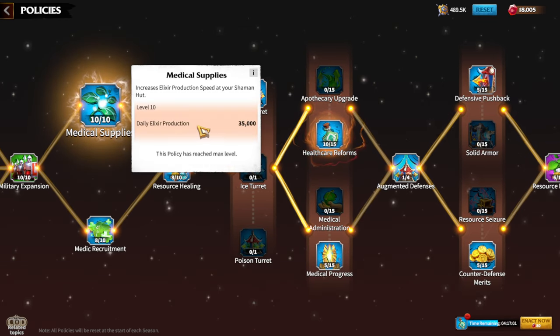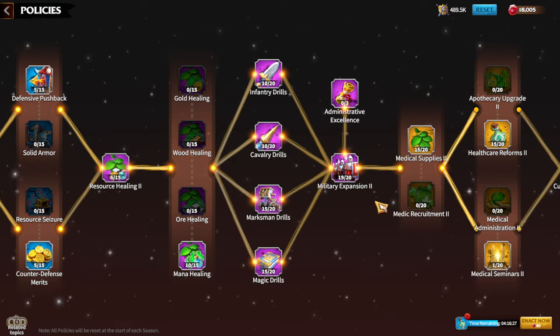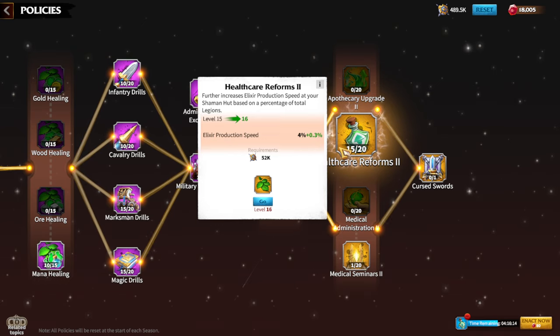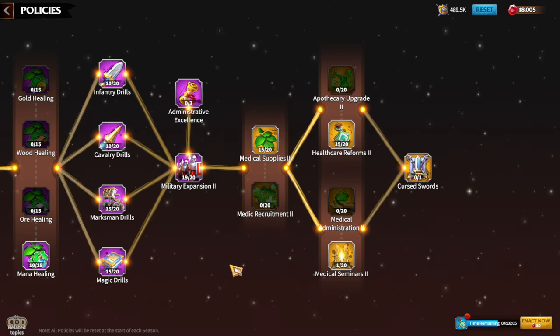Your main objective should always be to upgrade Military Expansion 1 and Military Expansion 2. The secondary priorities in policies are hospitals — specifically medical supplies and daily elixir production. This is your key currency to fight longer, whether against tier 5s or tier 4s. More daily elixir production means more fun and more merits. Healthcare reform and elixir production speed also boost your hospital. These elixir skills and military expansion skills are the main priorities for war in the policy section.